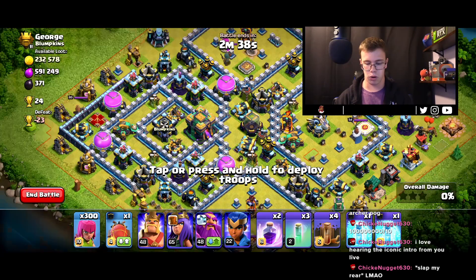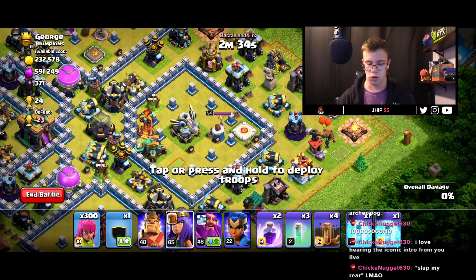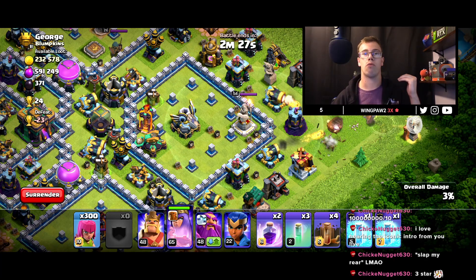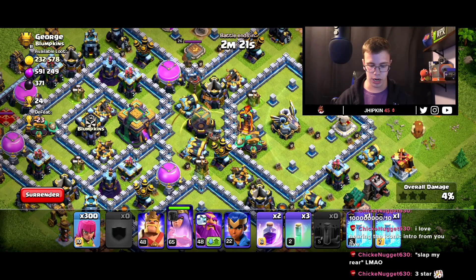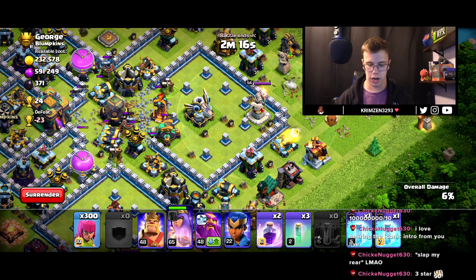How I do this is pretty simple — we're actually going to start with a queen walk. Thankfully, my clan members gave me some healers, so we have that to start up our queen walk, because we have all archers for the time being. We're going to drop in those archers, and our archer queen along with our healers are going to go around the base to pick off some stuff. On top of that, we're going to earthquake right here and try not to activate the town hall. If we do activate, it's not the worst thing in the world, we just don't really want that.